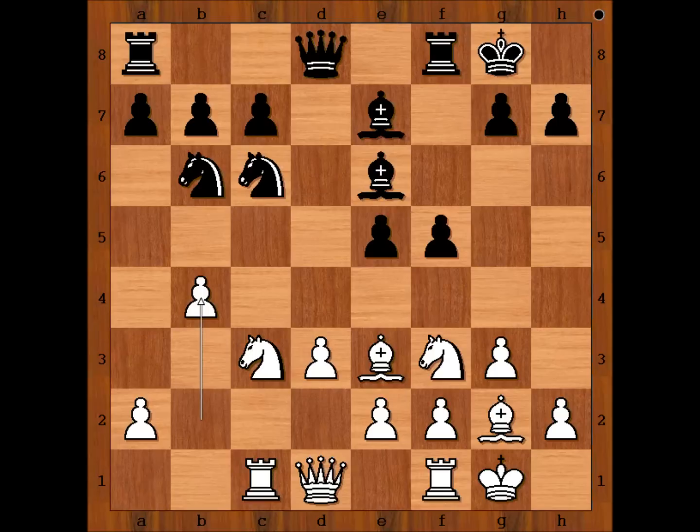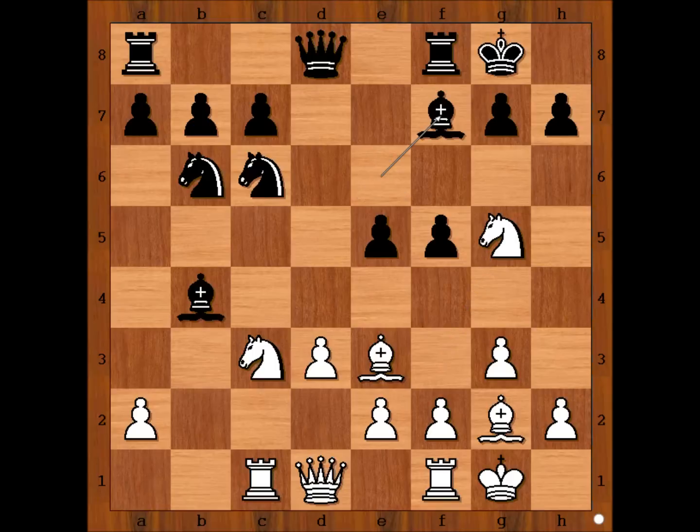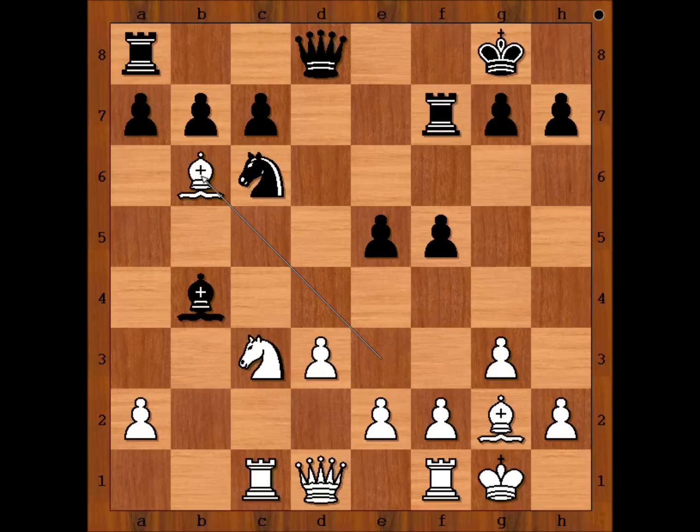And if bishop takes on b4, then knight to g5, threatening knight takes bishop. After bishop to f7, knight takes bishop, rook takes knight, and now removing the defender of d5. Bishop takes knight, pawn takes, and white is winning the exchange.